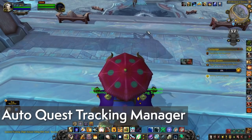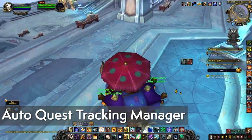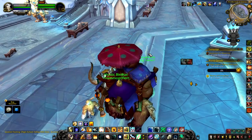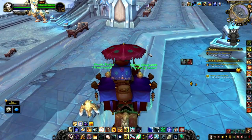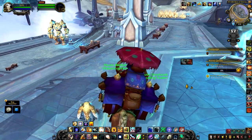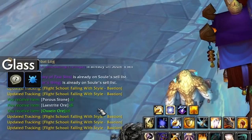Auto Quest Tracking Manager is a newcomer that you can't really see in action here, but all it does is auto-track all the quests that you might have in a zone when you enter that particular zone. This can be a little cumbersome for people who prefer to have a very important quest tracked as a reminder, but for everyone else, it might help you out.